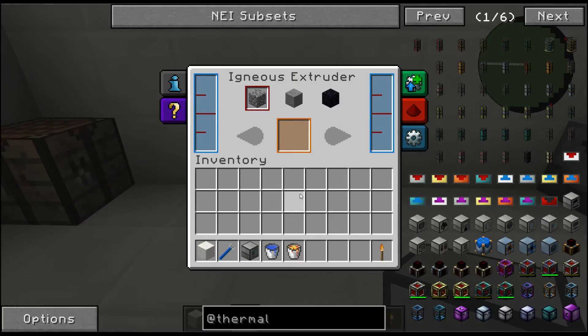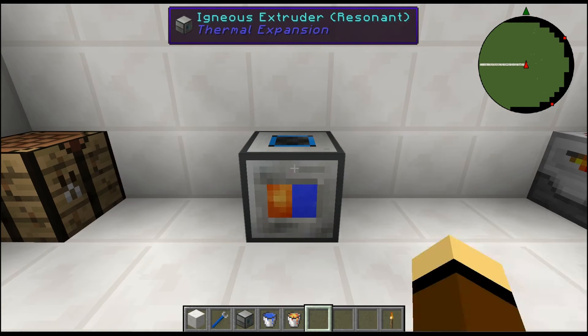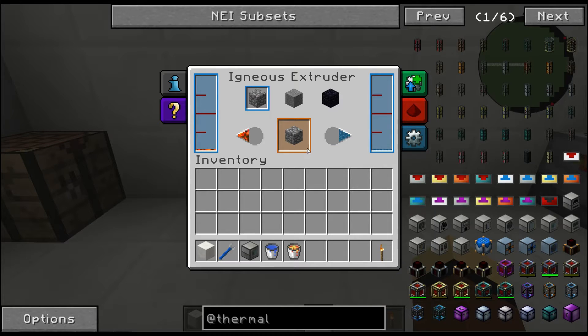Let's fill this machine with some water and some lava and take a look. For cobblestone, you have water on one side and lava on the other. It doesn't stop — I don't know if it's a bug or what, but this thing has made countless stacks of cobblestone.